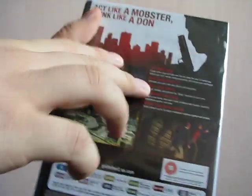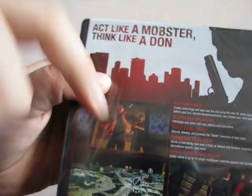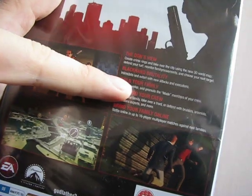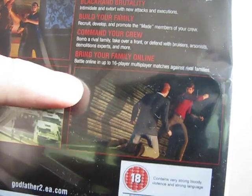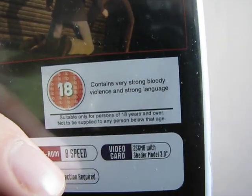So, let's see. 'Act like a mobster, think like a Don.' That's right. The Don's View. Black Hand Brutality. Command your crew, bring your family online, and all that stuff. Check the rating. And I think there are some naked breasts in this game as well.